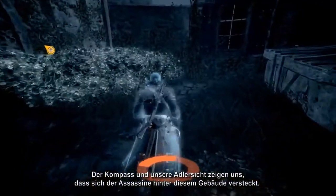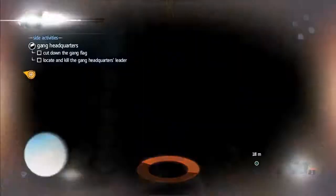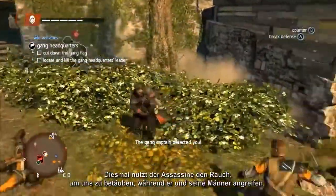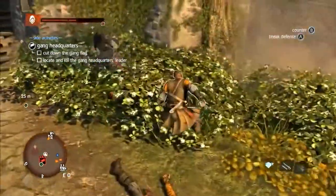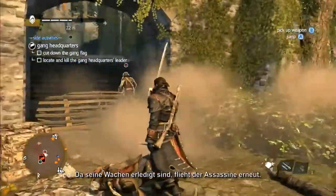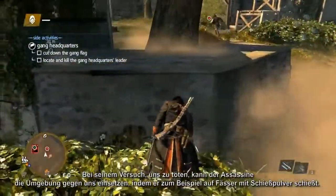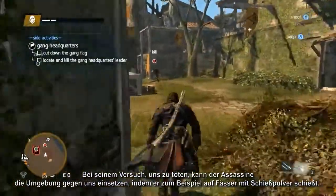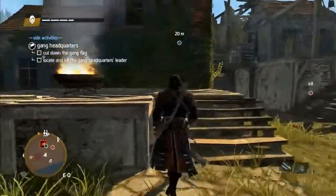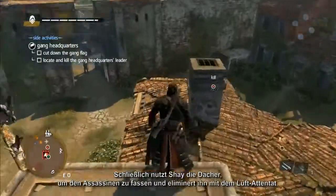The compass and eagle vision show that the assassin is behind the building, so going up high we launch another attack. The assassin uses smoke again to stun you while he and his men attack, but with his guards defeated the assassin flees. In his attempts to kill you, the assassin uses the environment against you, such as shooting barrels of gunpowder. Finally, Shea takes to the rooftops to chase the assassin down and succeeds in eliminating him using an air assassination.